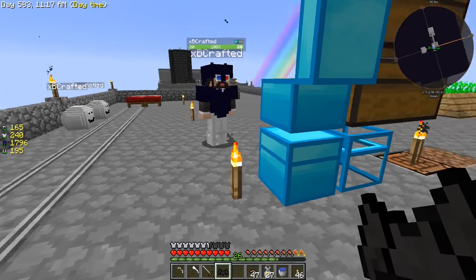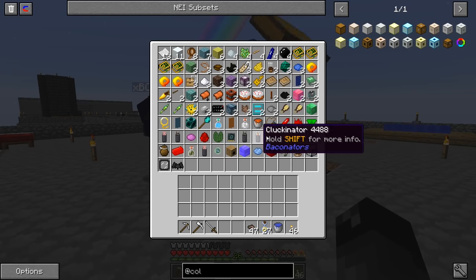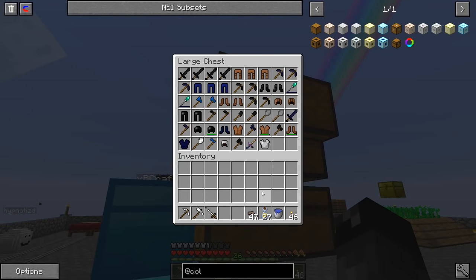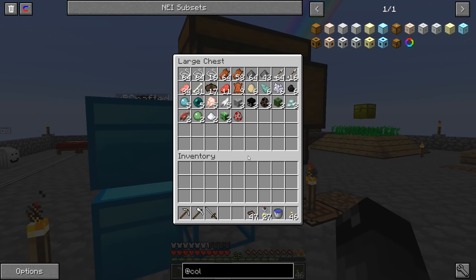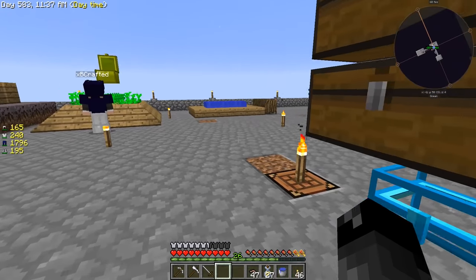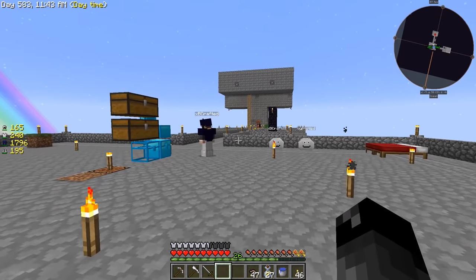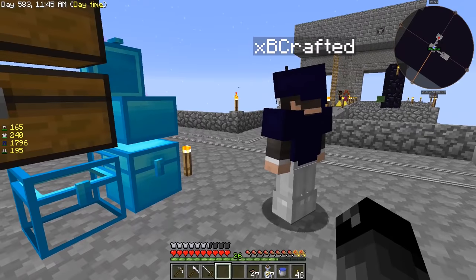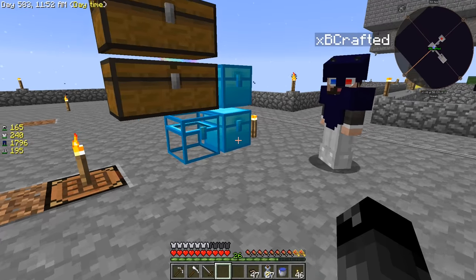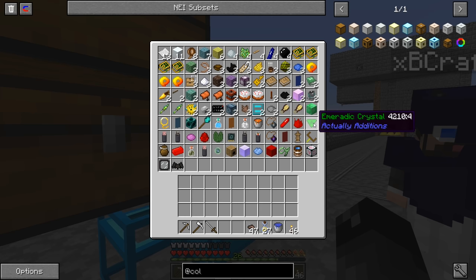We've been opening a lot of loot bags - a lot of the pointless stuff. Like some of it went into here with all these different quartz tools, and some of it went in with the meat and all that stuff, and some with saplings. Mostly it's just a bunch of garbage really, but some of that garbage can be useful. Like we've been getting some Actually Additions items, like ores and crystals.